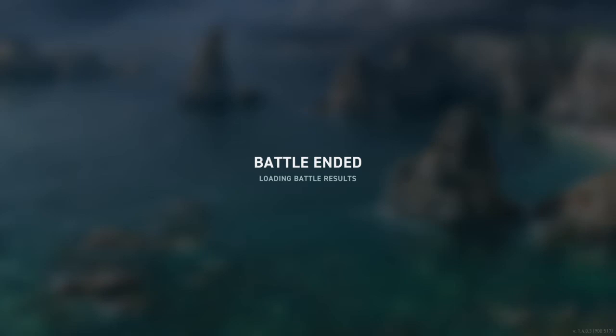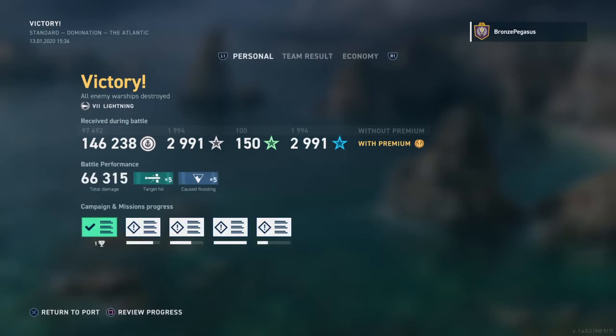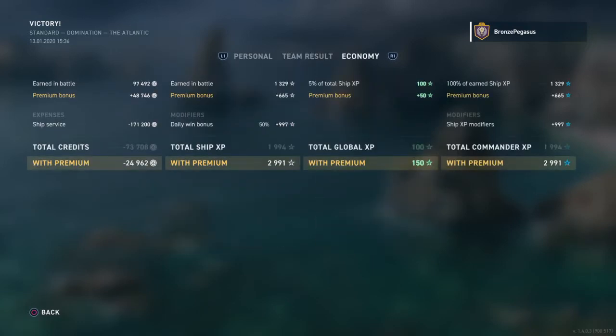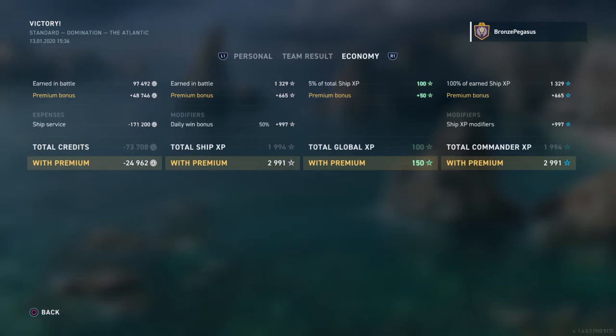There's your tier 7 Lightning gameplay. The cruiser spotted me — a full health Miyoko — and he couldn't do anything about it. 66,000 damage without really trying. So if you are a stat monster and you want really good stats, a high win percentage, all these things — then play the easiest class to play in the game. Play the easiest ship to play in the game. Go with the tier 7 destroyer.